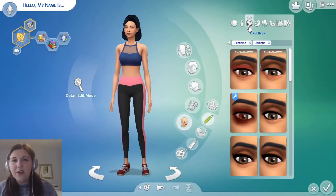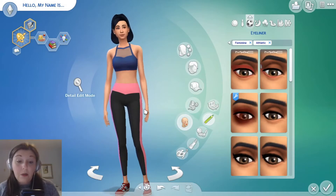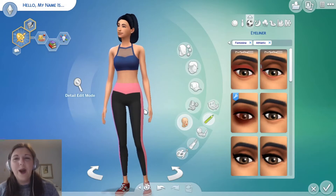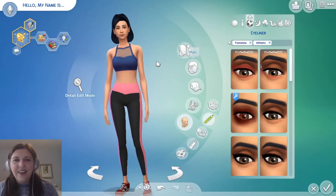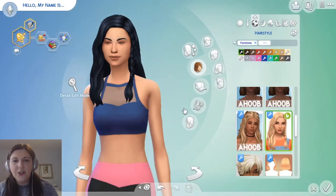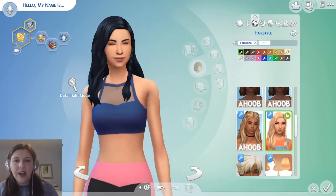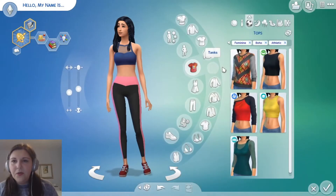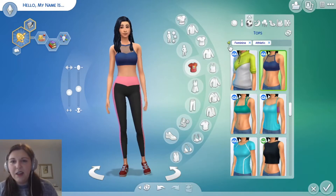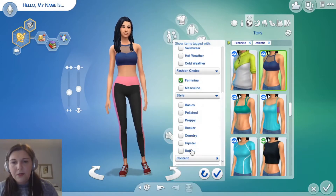Now let's roll for athletic — and we get Country. How the heck am I going to do a country inspired athletic outfit? Oh lord help me Jesus. Okay no makeup for this one. This is country for sure — the braid is very country. Let's see what happens if we leave it at athletic. What's country for athletic? Probably nothing, right? Let's see.